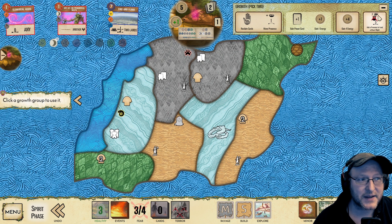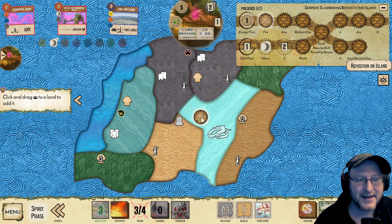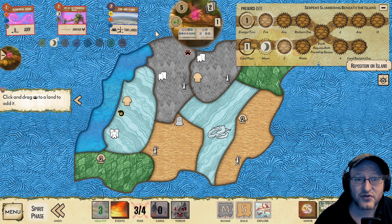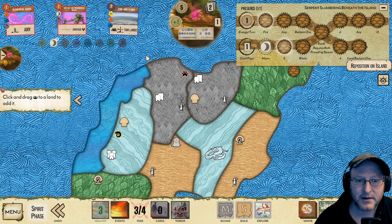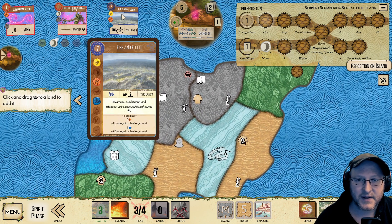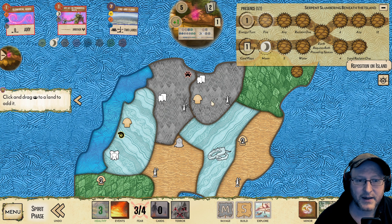Okay, that was that — God, that took a while. We go to two plays, and we could play in any of these lands. Given we're going to... interestingly, we could reveal the fire so that we get the town destruction instead of the town push with fear. Given that Fire and Flood is going to target two lands, I think we might want to favour the fear rather than the destruction.